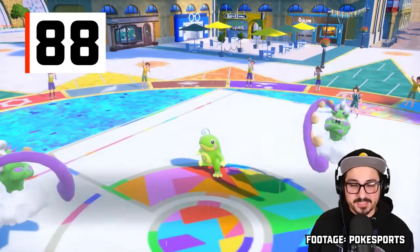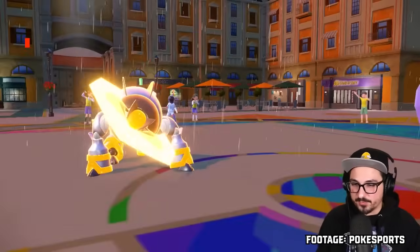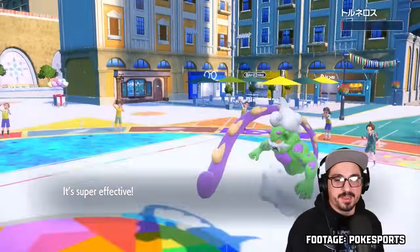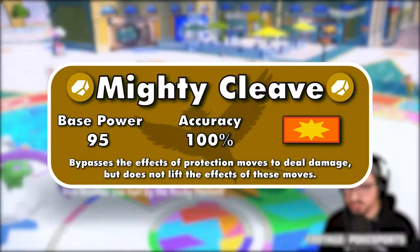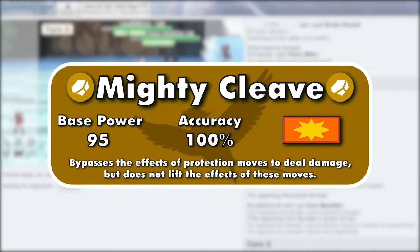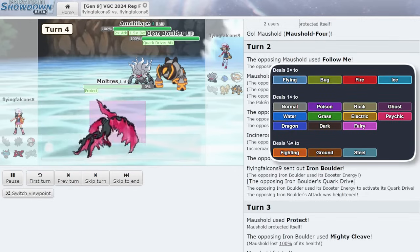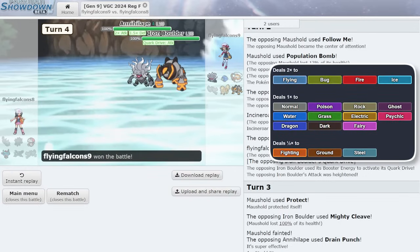The second DLC of Gen 9, the Indigo Disc, introduced Paradox versions of the Johto Beasts and Swords of Justice, each of which has a signature move. Iron Boulder's Mighty Cleave is the same thing as Hyperdrill, except 5 base power weaker and Rock-type. Rock attacks hit four types super effectively and three not very effectively, a solid bit better than Normal.